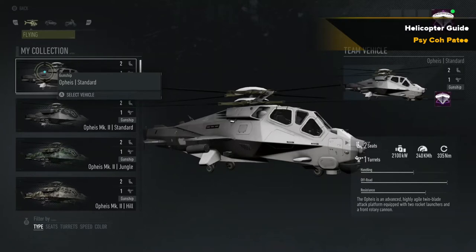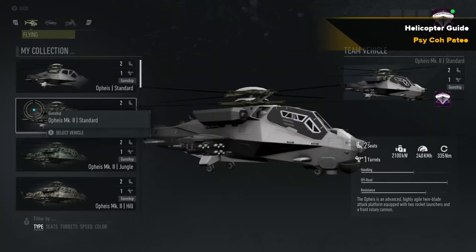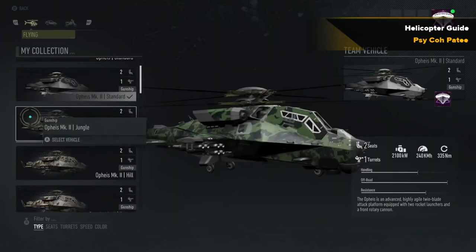The rockets do not lock onto their targets — wherever you point it, it shoots. It averages 240 kilometers an hour, that's roughly about 150 miles per hour. It is a two-seater: the pilot controls the rockets and the passenger controls the minigun on the front. This and the Mark 2 are the two strongest helicopters as far as taking damage — they have the highest resistance to damage.